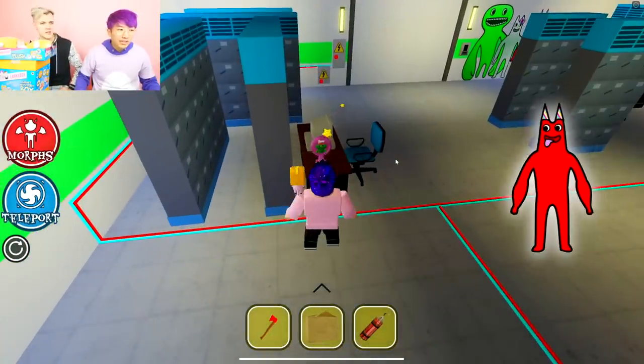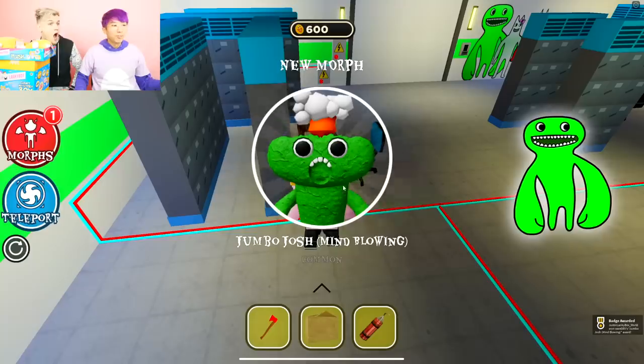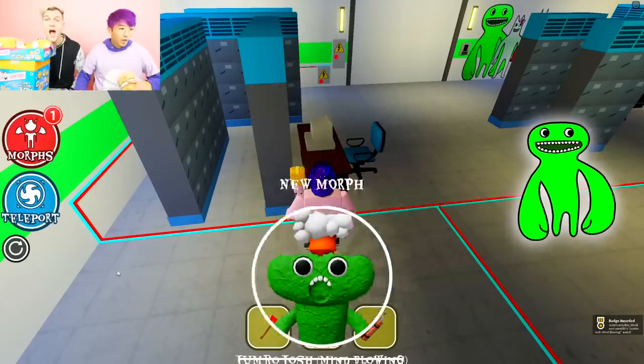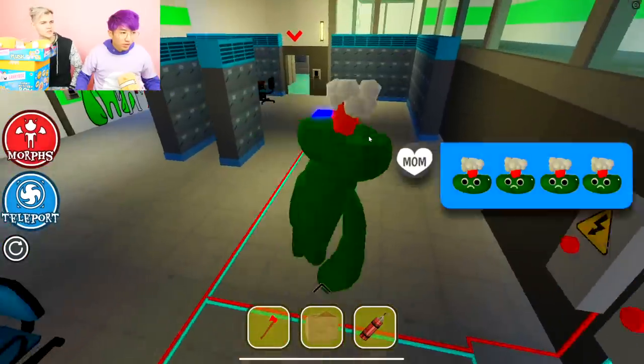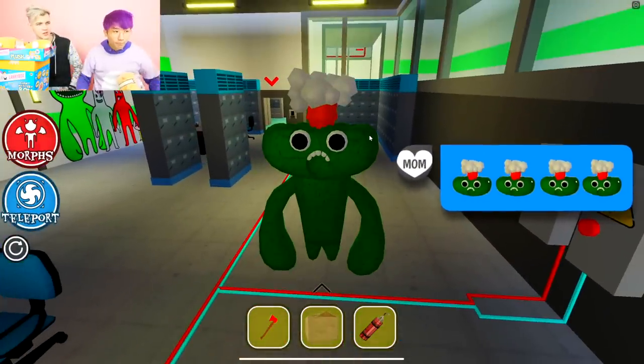This is where they're installing BamBan.exe. We just got Jumbo Josh Mind Blown. That's one of our favorite emojis — Adam's mom sends it to us all the time. Yeah, that's true guys.